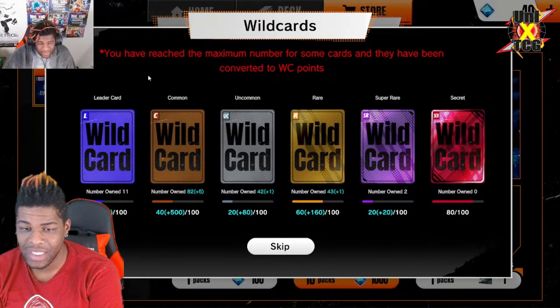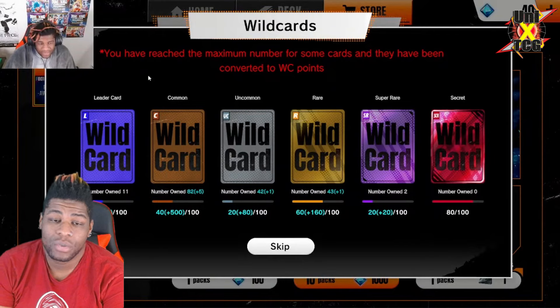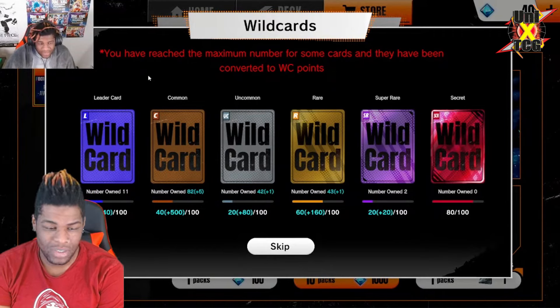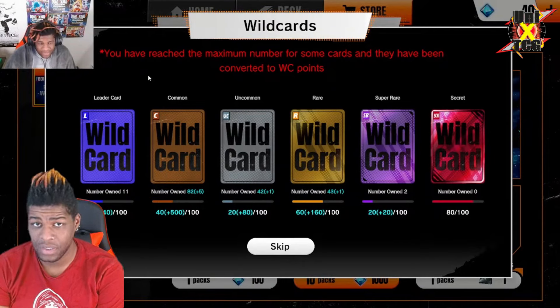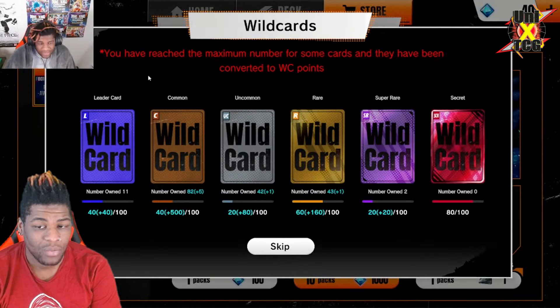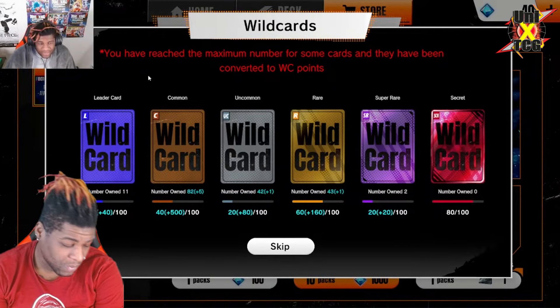I pulled another parallel Cooler card and it just gave me 20 wild card leader points, which can only craft base leaders. Unlike Master Duel — which you do have to compare this to sometimes — you cannot craft a card over and over hoping to get its alt art. Once you have four of a card it won't let you craft it, and you cannot delete it to craft another copy. So you're stuck with whatever you have and can't fish for alt arts.